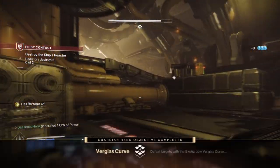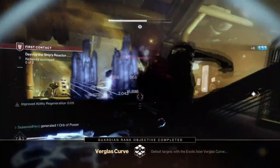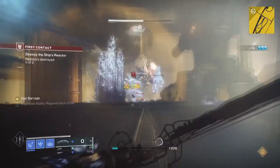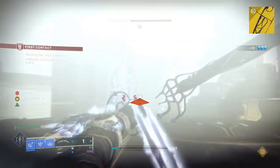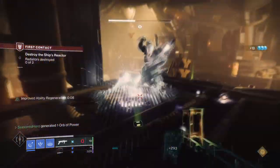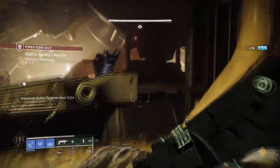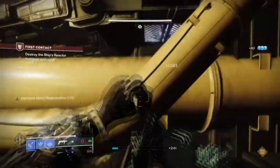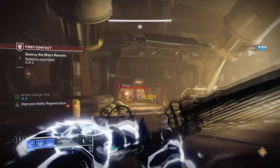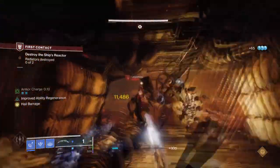Stasis turret builds are one of the strongest setups available for slowing down encounters for any content, and today's build is going to be focused around the strength of them with the new Verglas Curve Exotic Bow. The build will allow us to have high turret uptime no matter where we are, great clearing, strong shutdown potential, increased stasis weapon damage, and fast ability regen all round. If you haven't completed the Legendary Campaign just yet and want an easy way around it, then this build is going to be just for you.